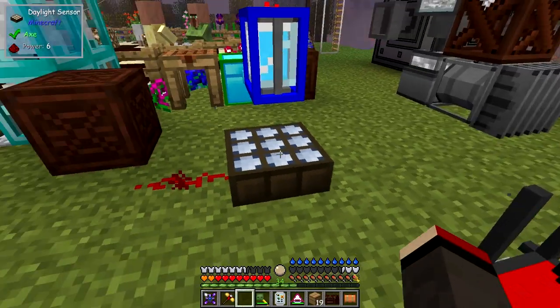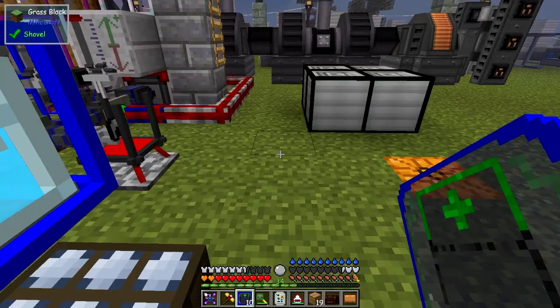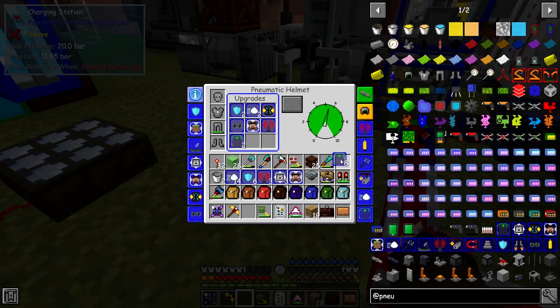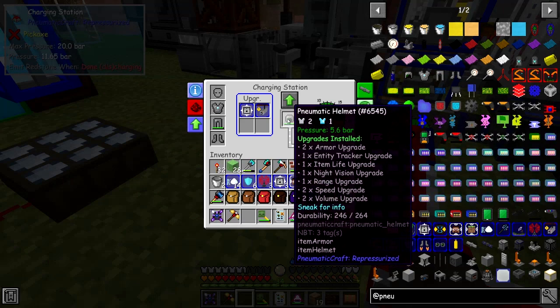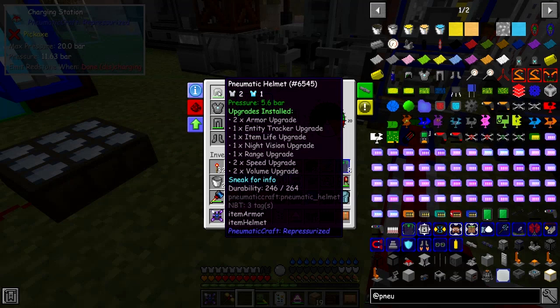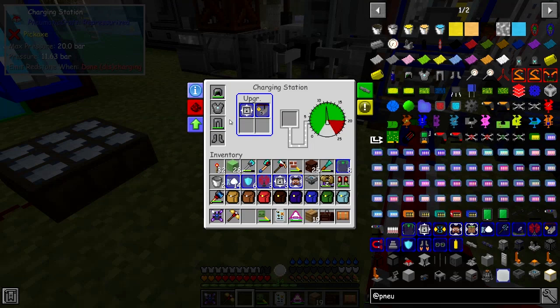Now I haven't put in any volume upgrades yet — let me go and get some. I made 10. You have to put the volume upgrade in to give it more air so the air lasts longer when you're actually doing things. Let's put two of those in, and you'll see the pressure went down to just over five bar. So when you press escape out of here, it's going to start charging back up. I'm going to put the helmet back into my head slot — you can see it's damaged. As soon as it powers up, you're going to see it start repairing itself. There it goes — the durability has just gone up by one. So your armor is never going to wear out.